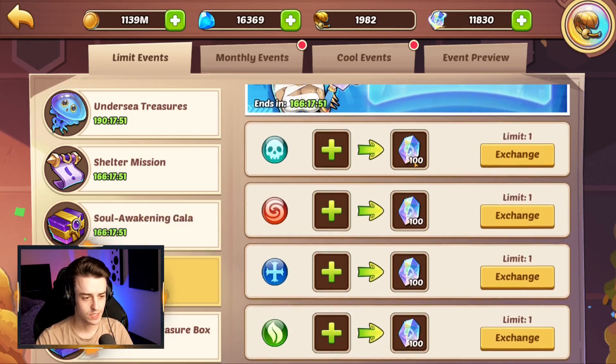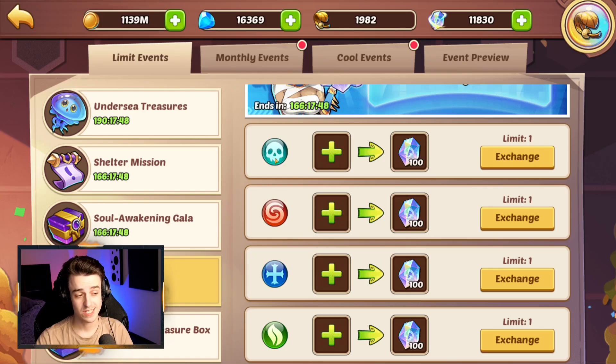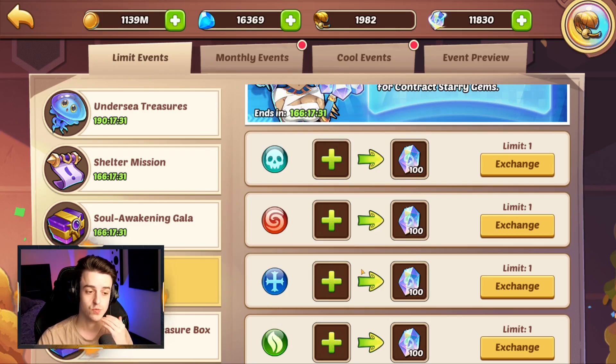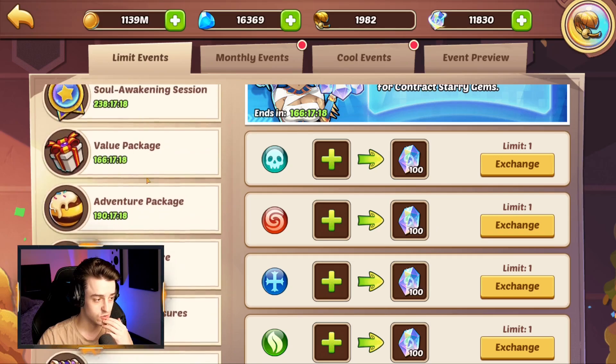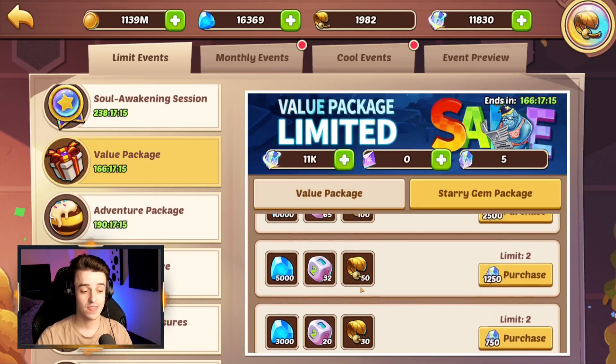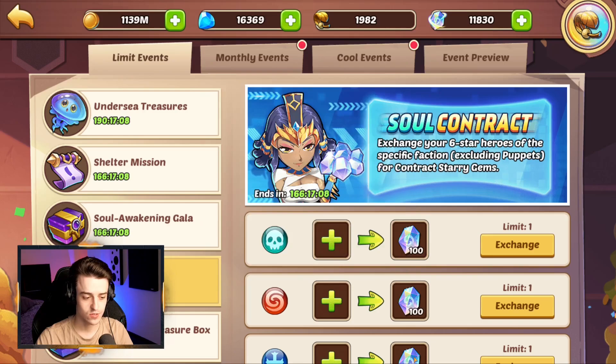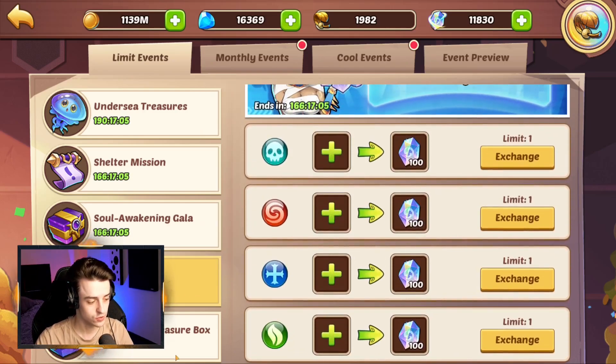Soul Contract is a nice way to get Contract Story Gems which can help you with Awakening. You need six stars in each of the factions and you can do this once for each one. Even if you're a budget player and don't want to use food, I would still recommend doing this, because getting Contract Story Gems is just super good value. It can help you in future galas — like the event a few weeks ago where free-to-play players with Contract Story Gems could buy a strong package worth 1,250 Contract Story Gems that included a sublimation chest with 90k sublimation materials. So sometimes just stockpiling Contract Story Gems is a good idea.